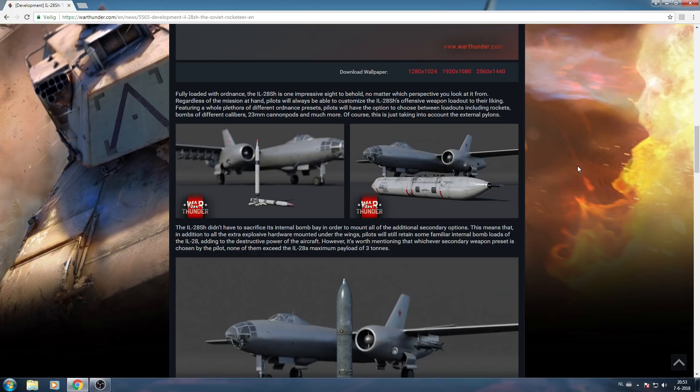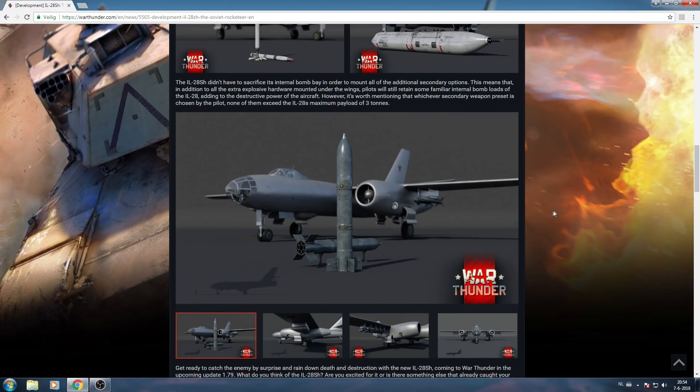You can customize the offensive armament the way you like, choosing between rockets, bombs of different caliber, 23mm gun pods, and much more. This is only taking into account the external pylons. The IL-28 SH didn't have to sacrifice its internal bomb bay to mount all the additional secondary weaponry. Pilots will still retain the familiar internal bomb loads of the IL-28, adding to the aircraft's destructive power. However, it's worth noting that whichever secondary weapon preset is chosen, none of them exceeds the IL-28's maximum payload of 3 tons, keeping the original IL-28 viable as a bomber.